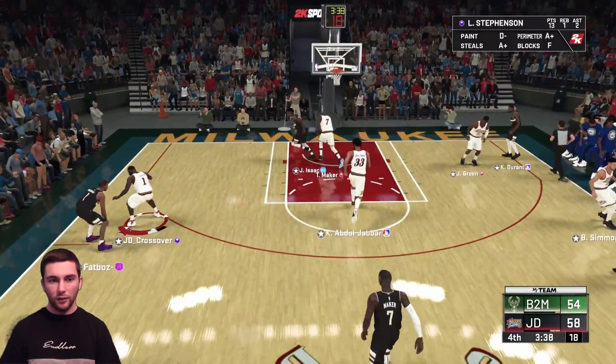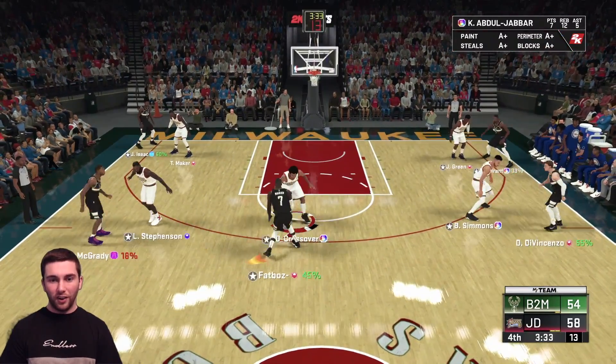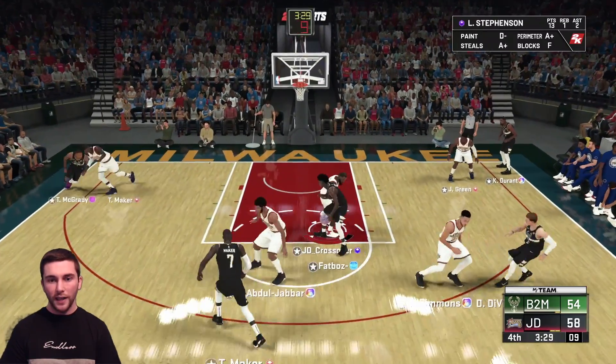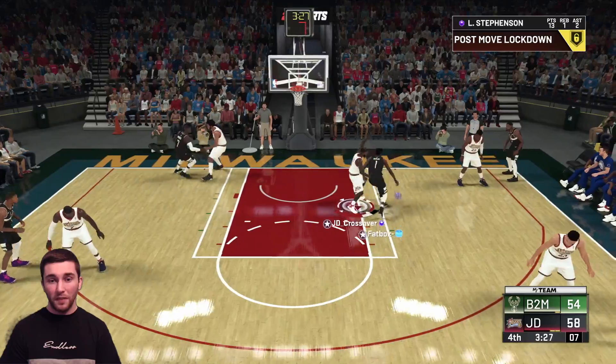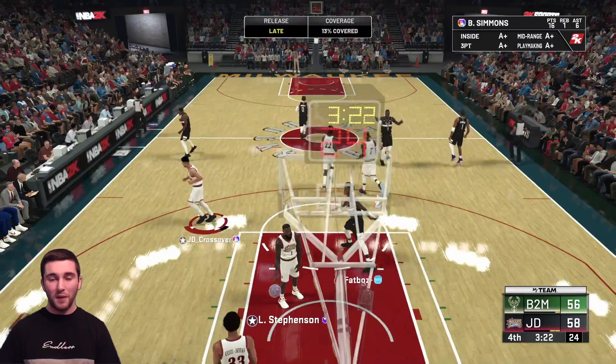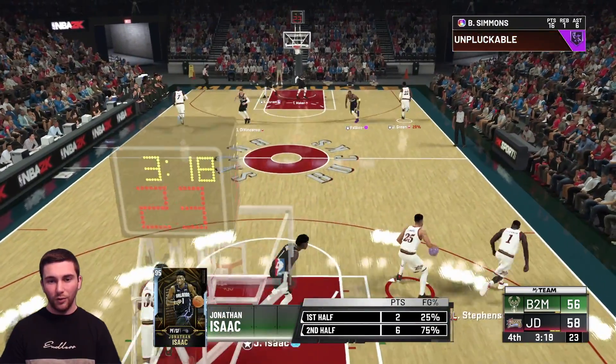Let's make sure we get out to Tracy McGrady - done. Let's make sure we're out on Thon Maker - done. This is stressful now - it's down to a four-point game which I do not like. That's not a switch I'm happy with at all. Hall of fame clamps on Lance Stevenson - it's not enough, and that brings it to a two-point game. Not good - let's make sure we don't get this stolen.